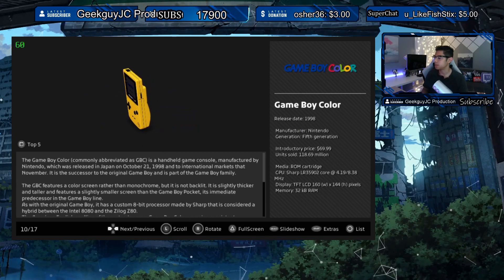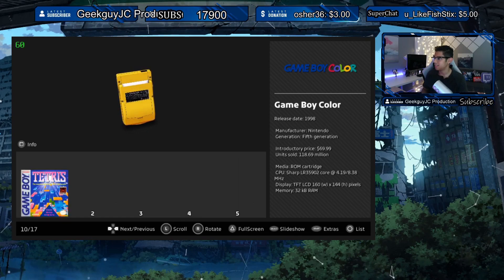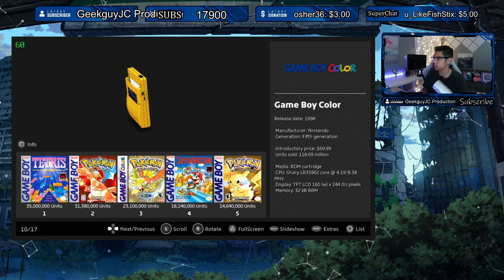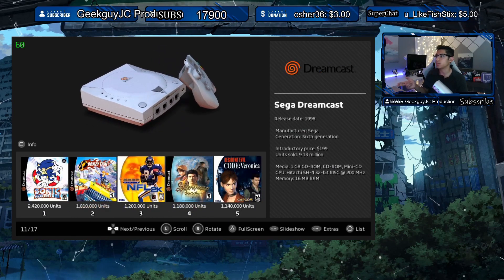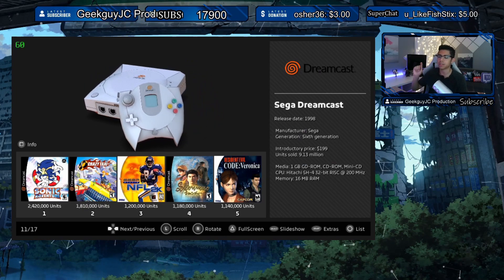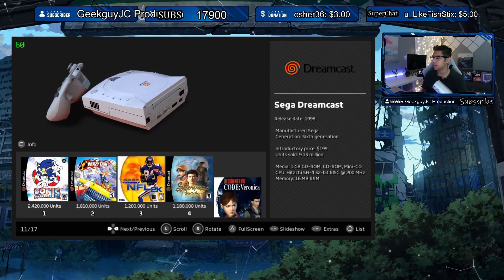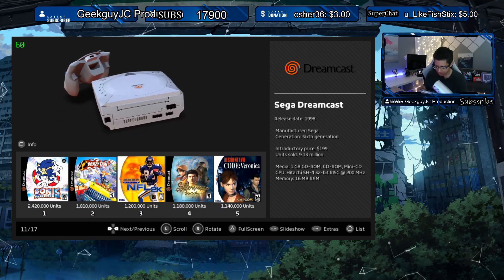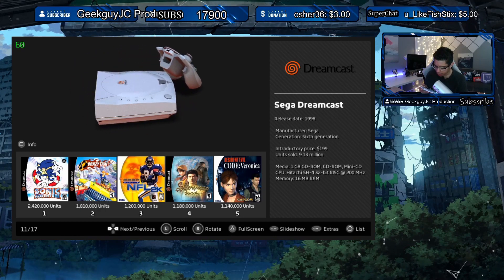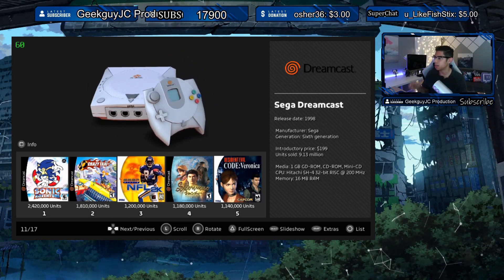The Game Boy Color — we got the sound there, nice. The top five hasn't changed. Moving on, we got a new console — the Sega Dreamcast! I'm so excited to see if that emulator will ever come to the Vita. The top five: Sonic Adventure, Crazy Taxi, NFL 2K, Code Veronica — and finally Resident Evil made it to the top five.